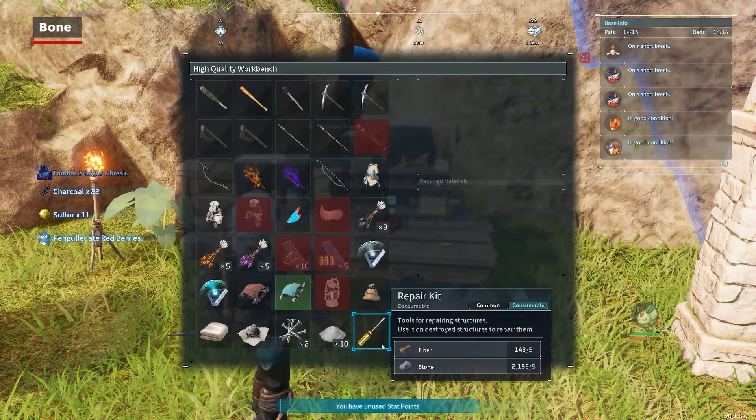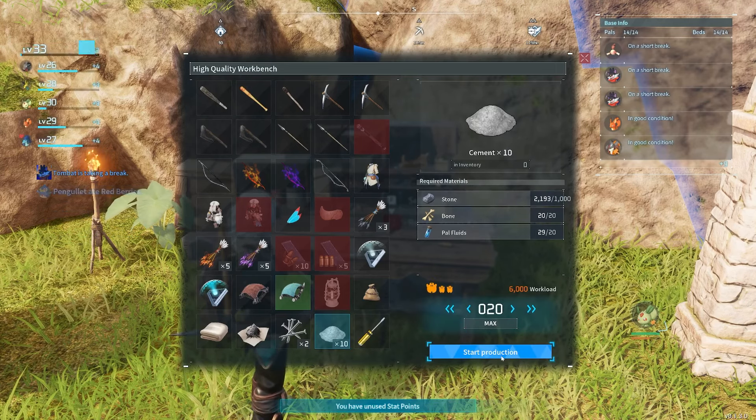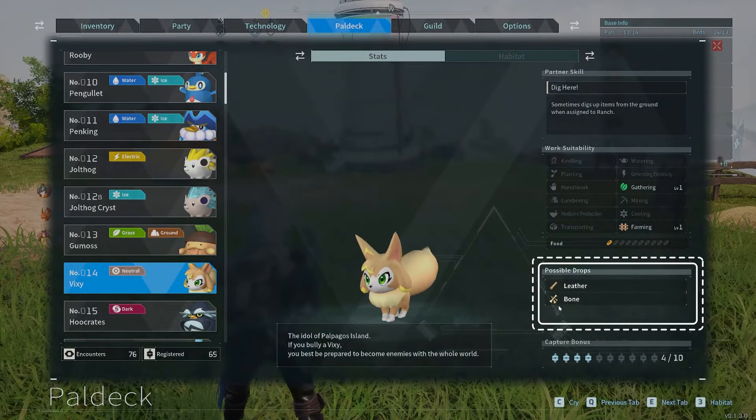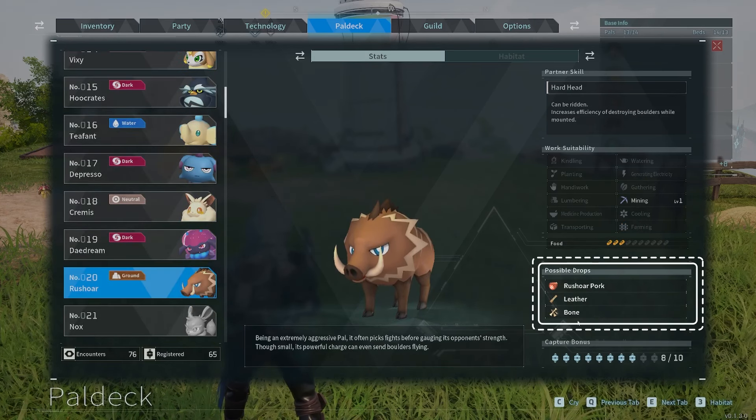Bone is a resource you'll need to keep handy for making cement, and thankfully it's easy to find once you know where to look. Vixie and Rush Ore will both drop Bone when captured or defeated, and these two can be found near and around the first Syndicate Tower.